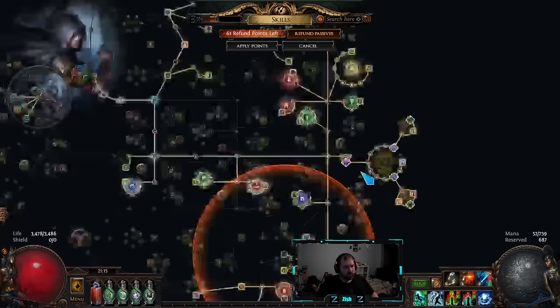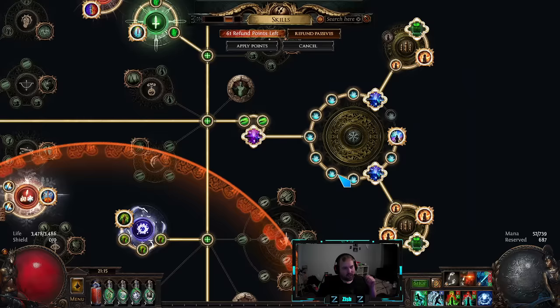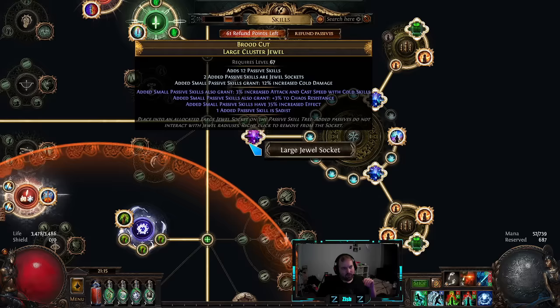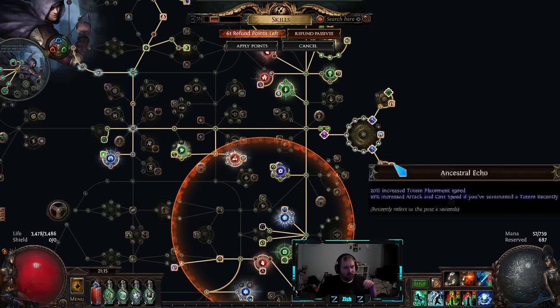I was able to get on the cluster jewel. I hit Sadist on this exalt slam instead of damage — I was hoping for damage. But Sadist gives you about the same amount of damage that you would get from having 4% damage on each of the small nodes. Because if you have 4% damage on each node, that adds up to 40 damage, and Sadist gives you more than that. So this is an acceptable substitute for having damage on the cluster jewel. You still get the 4 attack speed, which is the most important part. And then you get whatever other suffixes you happen to hit, which in my case was chaos resist.